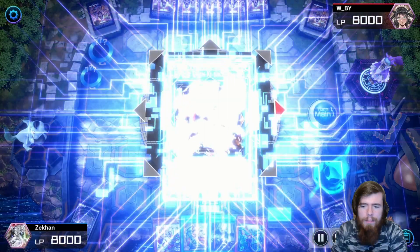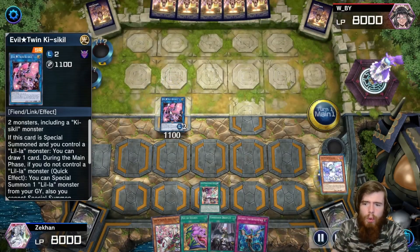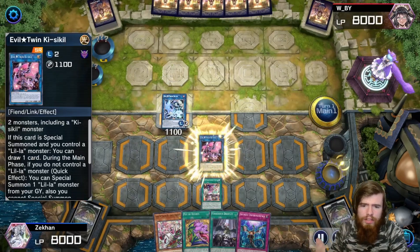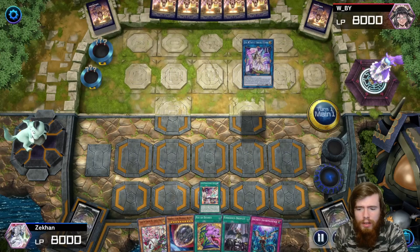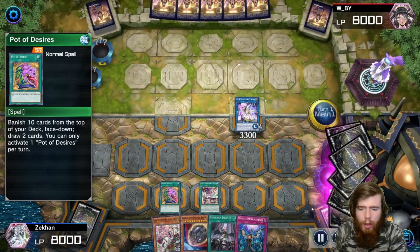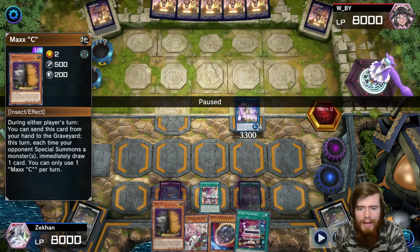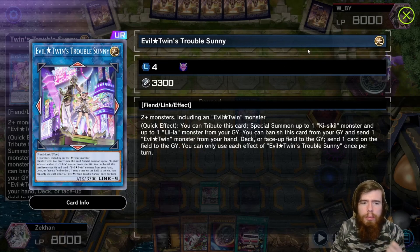You normal summon one, it grabs the other, then you Link Summon into Pink. Pink revives the Blue from the grave, Link Summon into Blue, Blue re-summons Pink, Pink draws one, then you go into Trouble Sunny — your Link 4 primary boss monster. We use Pot of Desires to draw more hand traps. We got a Maxi, so we've got Imperm, Droplet, Nibiru, Maxi, and Trouble Sunny.